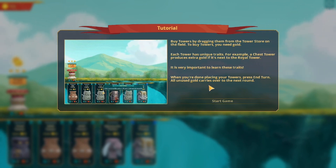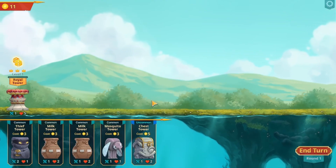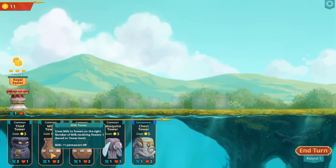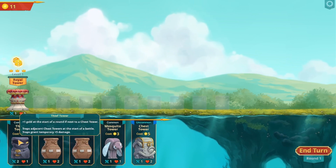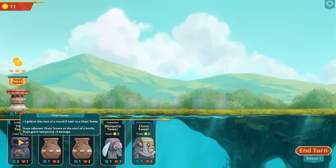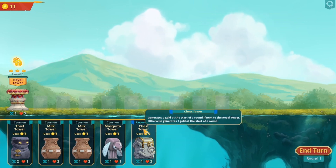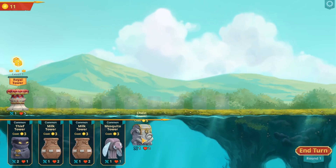All unused gold carries over to the next round. The milk tower gives milk to towers on the right - the number of milk-receiving towers is based on the tower level. Apparently you need more milk. Gold gives plus one gold at the start of the round if next to a chest tower, and grants two gold at start of round if next to a Royal Tower.